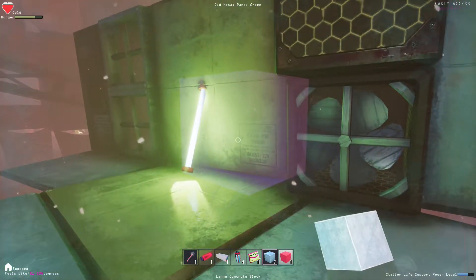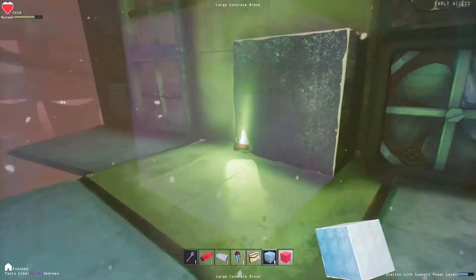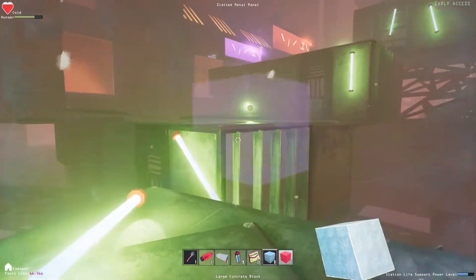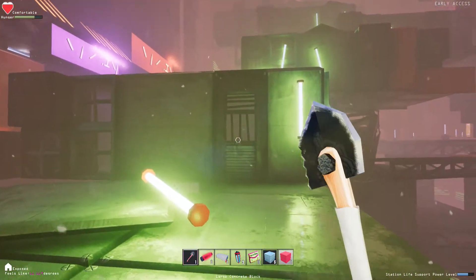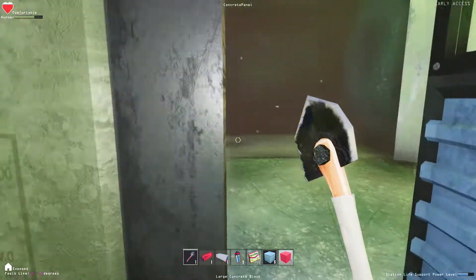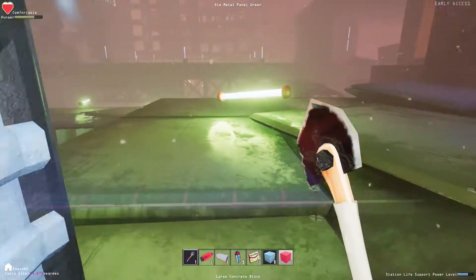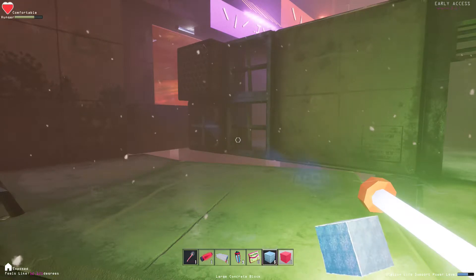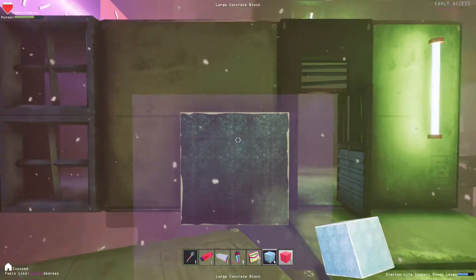Oh, you can actually put them inside other blocks — that gets kind of confusing. These lights are definitely going someplace; they might not be, but why would you have a whole set of lights for nothing?